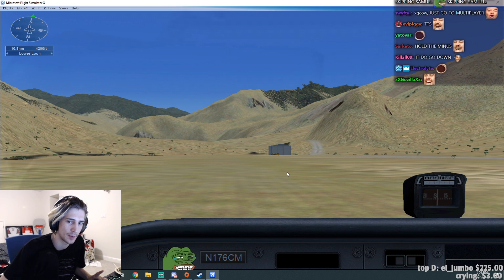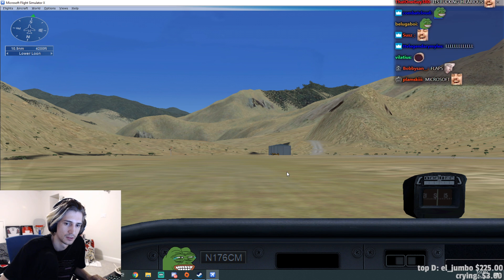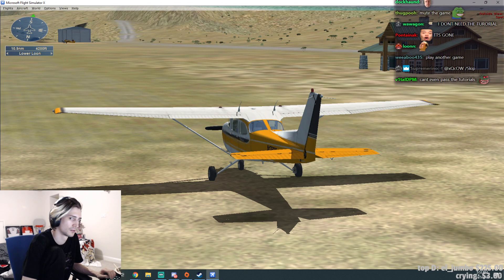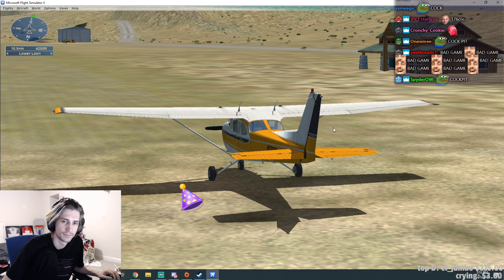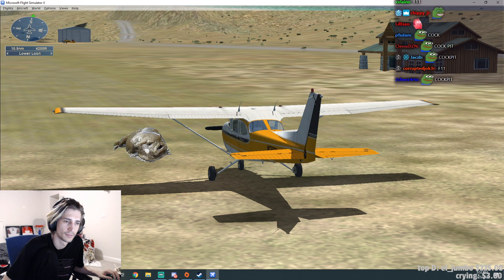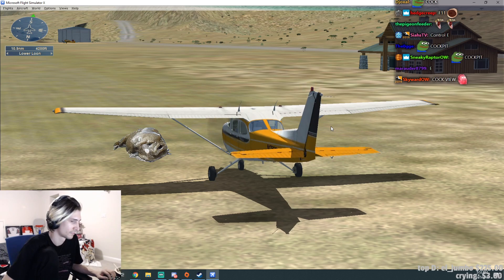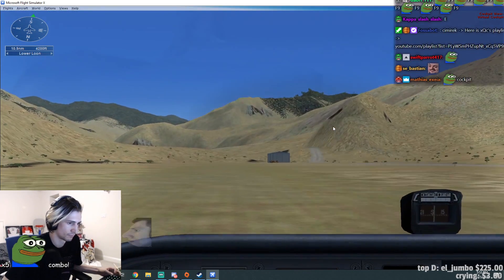Press the F7 key to deploy flaps. If you want to watch how the flaps change the look of your wing, switch to spot view by pressing F11. Press F9 to return to virtual cockpit view. To start the engine, press Ctrl+E. Try to take off when you reach 55 knots and climb out at 60 knots, which will give you the best angle of climb in this aircraft.